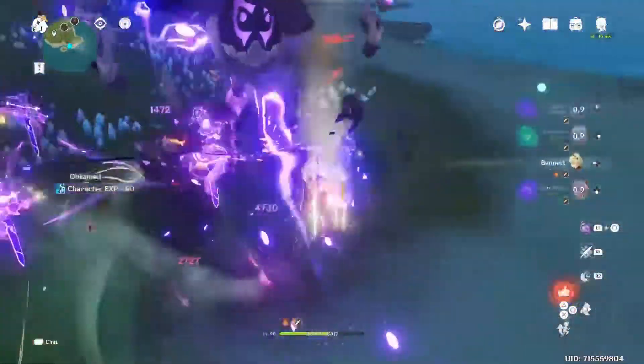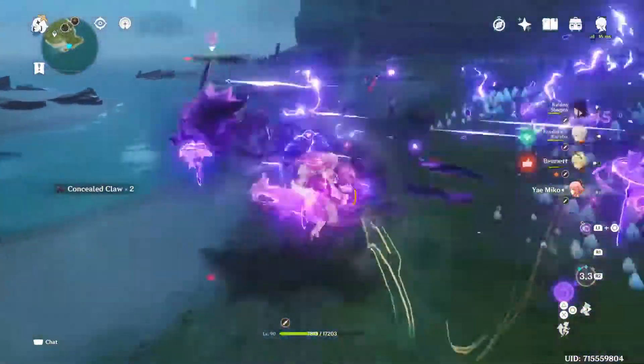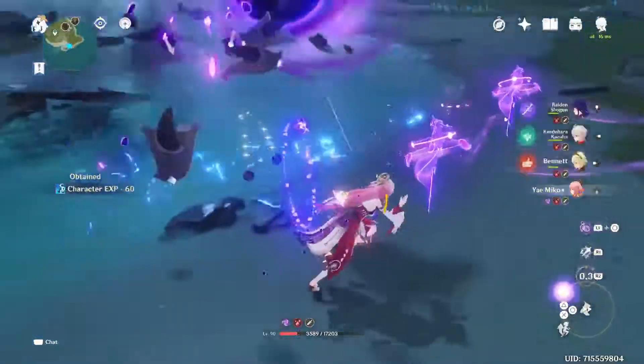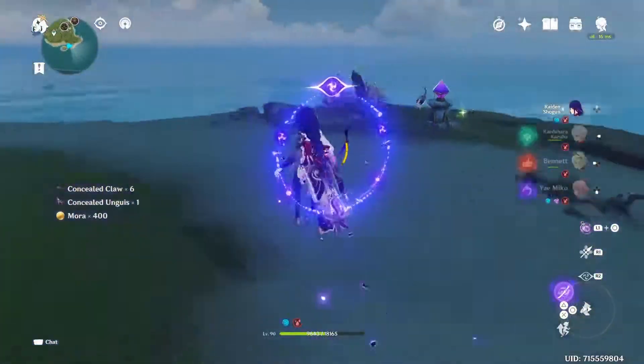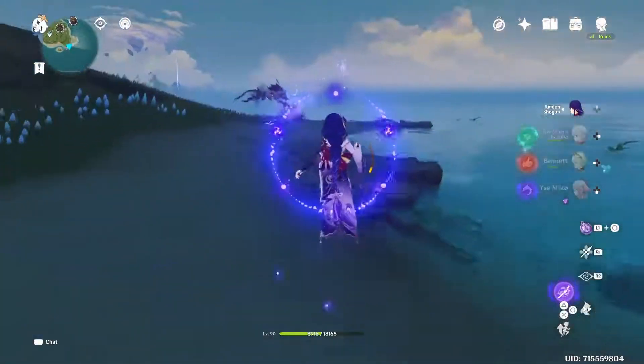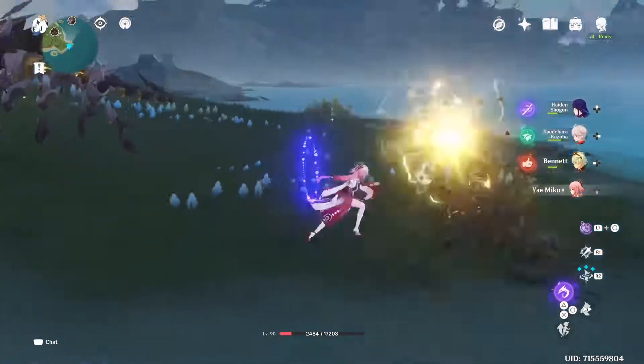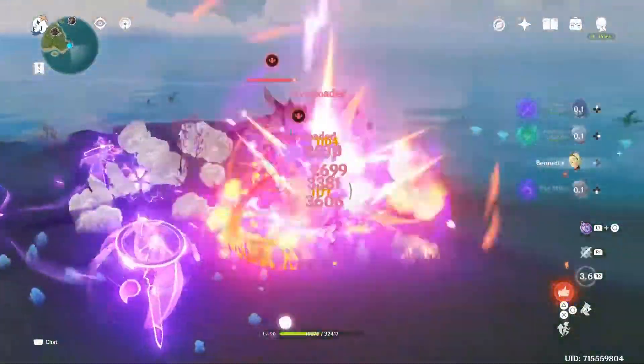Venti does sucking — crowd control — and only that. Okay, it does Swirl and defense shred thanks to VV set. But even Archaic Petra can shred defenses because of how it works, though you still need to pick up the Crystallize shield so it's a bit gimmicky. If they just fixed Archaic Petra or buffed it, I think Geo will be very very good again — maybe not as good as all elements, but at least a little bit better.